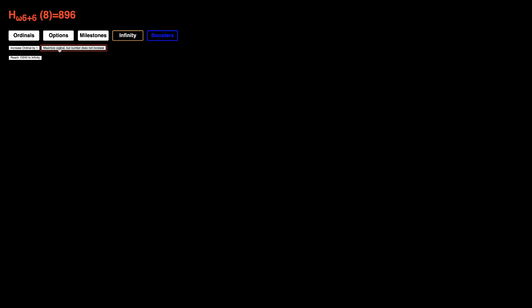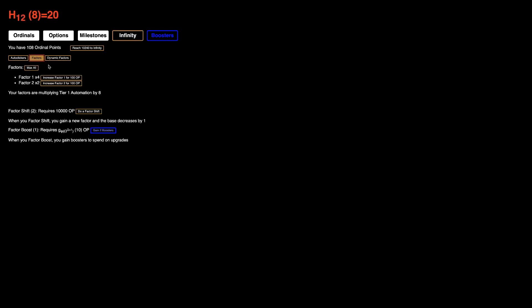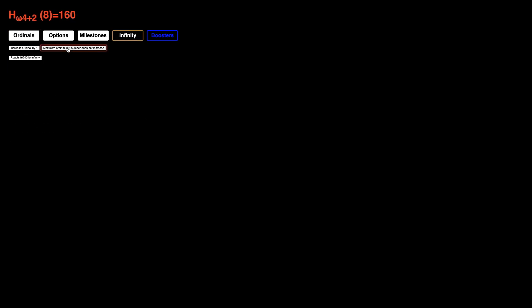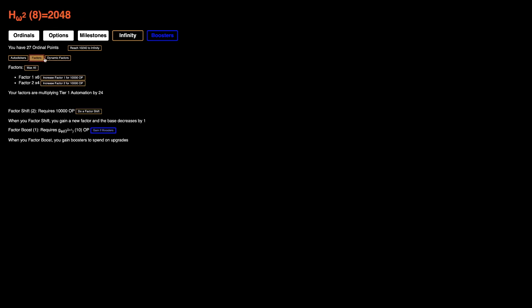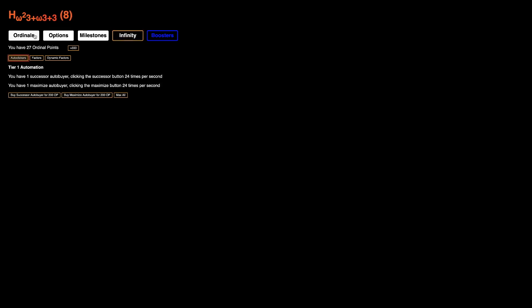We can get another 100 Ordinal Points which I'm gonna use for this — now we're clicking twice as fast as before. We keep getting hundreds. I'm just gonna wait until 200, which is gonna be very powerful, allowing me to get this. We need 10,000 Ordinal Points for the next Factor Shift, and we're already clicking 24 times per second — pretty good.